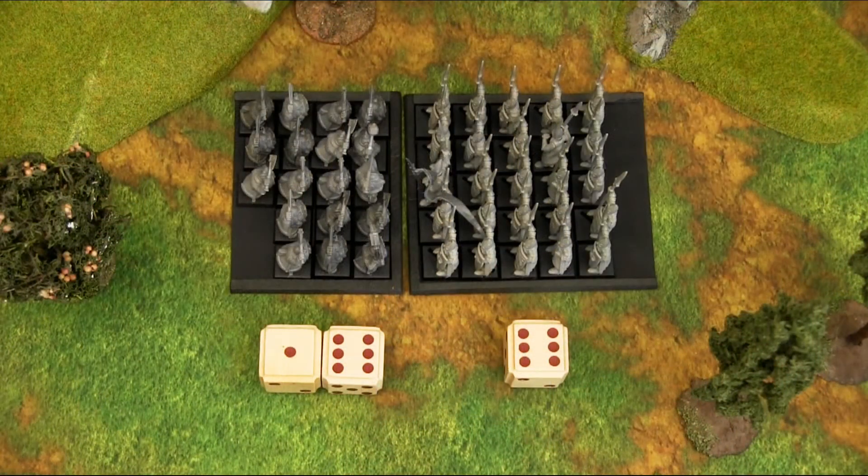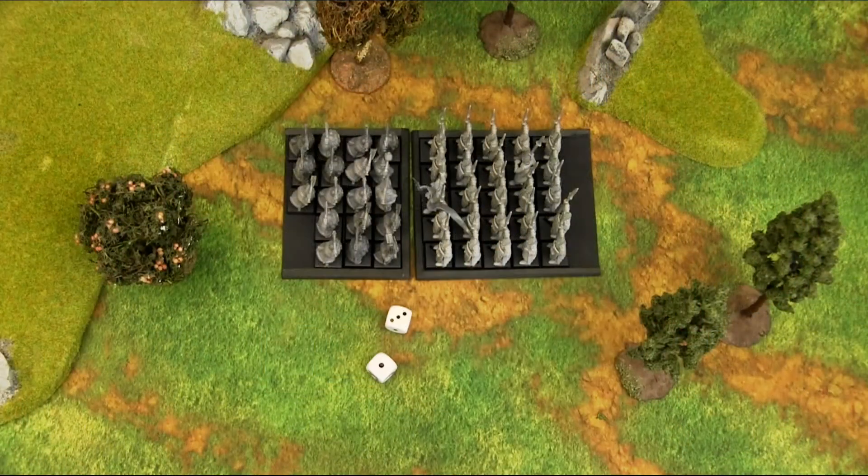Here now you see the setup when the steadfast rule is in play. You can see that the high elves have far more ranks than the dwarves, so even though they lost this combat seven to six, they are now able to roll on their unmodified leadership of eight. Rolling a four — that is eight or less — so they stay put for another combat.